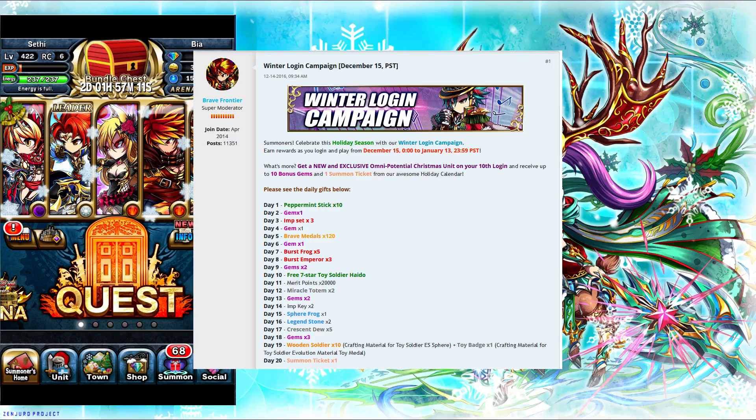After that you'll get 20,000 merit points — buy yourself some legend stones with that. Then two merit totems, two gems, keys on day 14, a spherical frog on day 15, two legend stones on day 16, five crescent dues on day 17, three gems on day 18, and on day 19 you get Tinwood and Soldiers which has something to do with evolving Soldier Haido and his extra skills. Then on day 20 you actually get a free summon ticket — not as awesome as a unit of choice, but we all like free summon tickets.